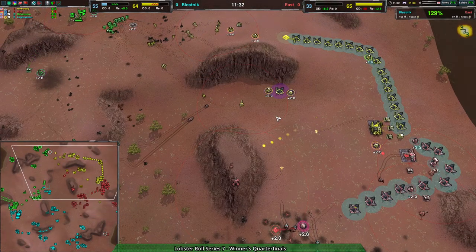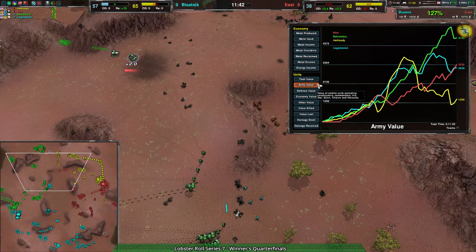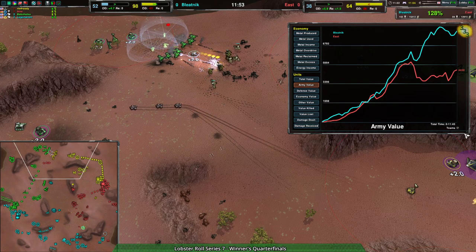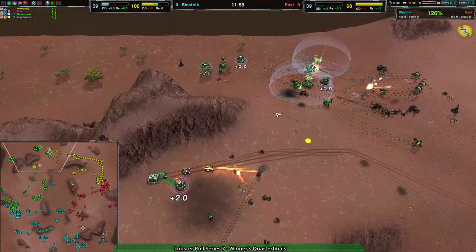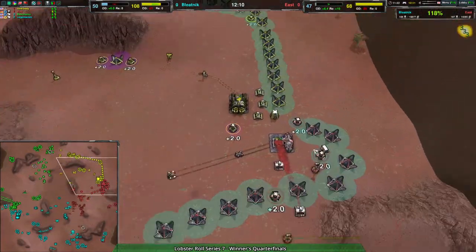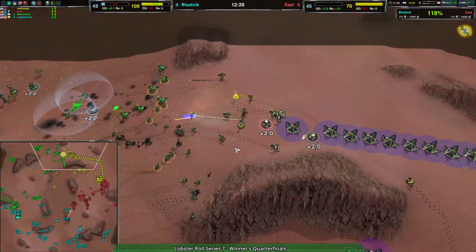Unfortunately east team is just behind economically. They are struggling to build enough units and aren't managing to kill enough to make it worthwhile. Looking at their actual army value: east team is at 4,000 to Bleednik's 6,500 to 8,000. To even things out you'd have to kill this entire force twice losing no units, and that's not taking into account the economic and production value differences. Production is pretty even across the board, but Bleednik took most of the map and turned that into a large enough army that east can't do much about it.